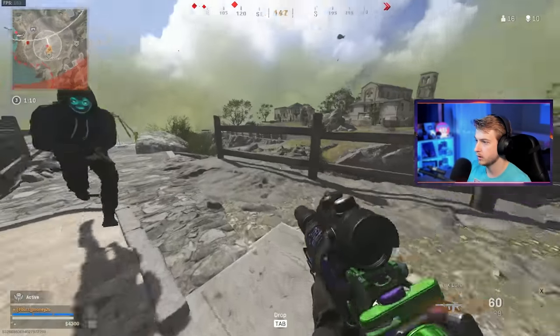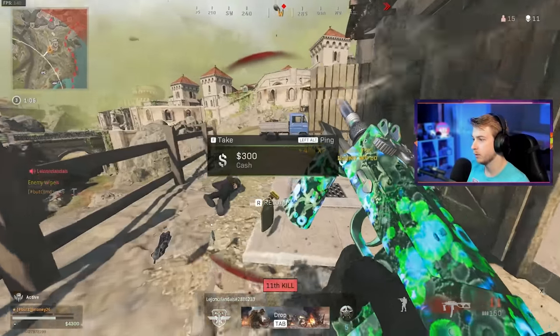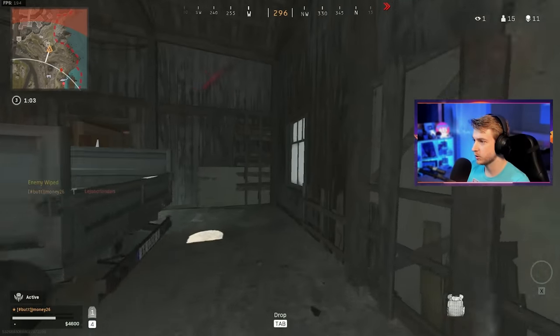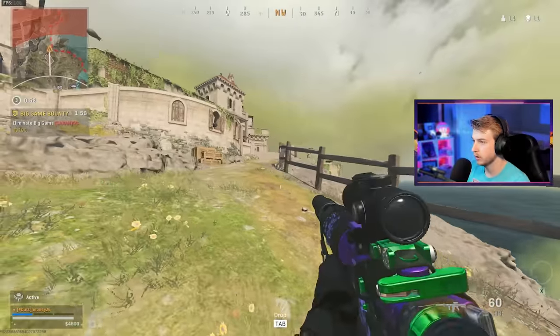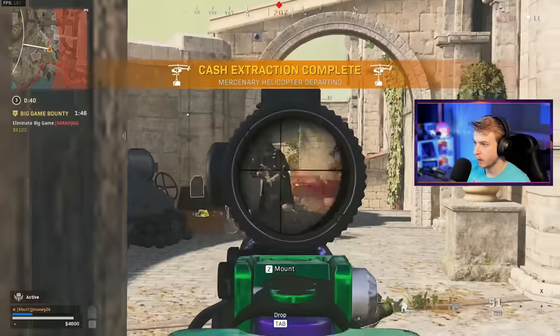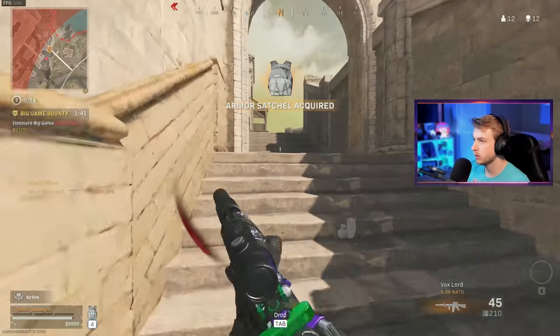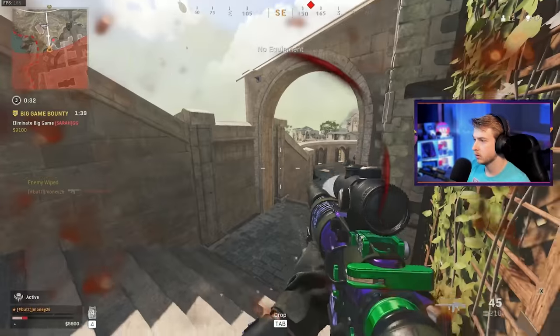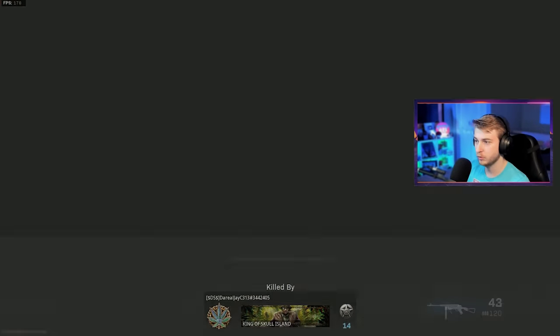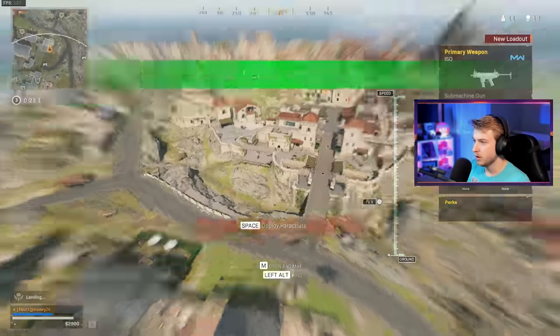Somebody just landed right outside. Barely got him. Oh my God, I almost had a heart attack — this game's so scary. Somebody's landing right over here, that should be an easy kill. Oh no, he just moved last second. Got him. Do I still have rebirth? I do. Knocking out 12 kills in this game — that's easy camo progress. We take those.